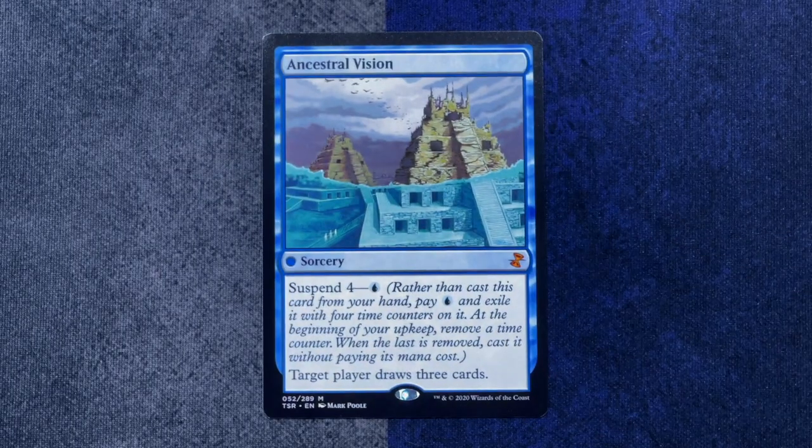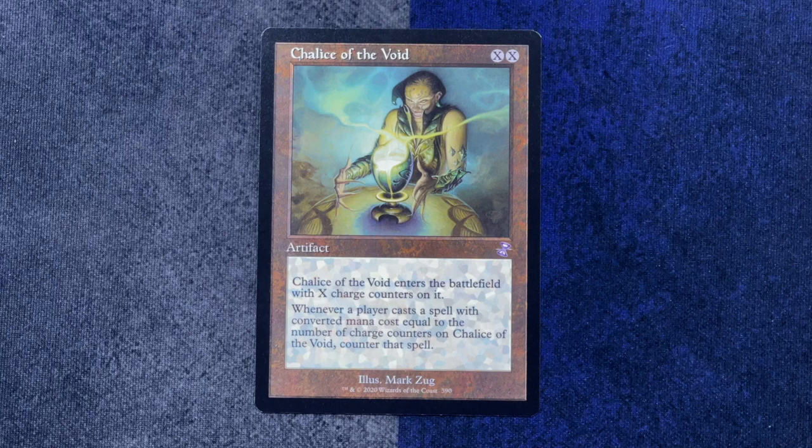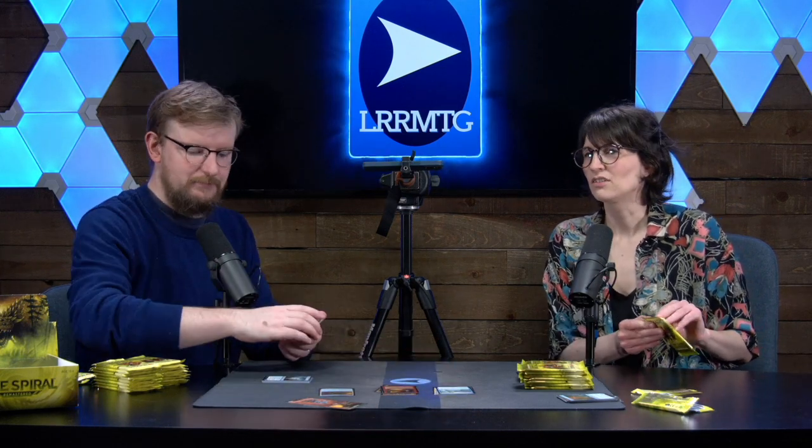This is a very spicy pack. Our rare, upgraded to Mythic, is Ancestral Vision. Very exciting. Then we have a foil throwback card of Goblin Engineer. I am learning now that you can get the throwback cards in foil, and it does the old foil system where it's just the border — the art isn't foil. That looks very cool. And then our non-foil throwback is just a little something called Chalice of the Void. Oh my. Dang. Wowee.